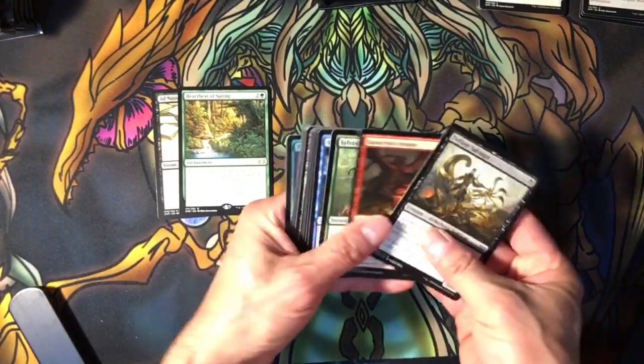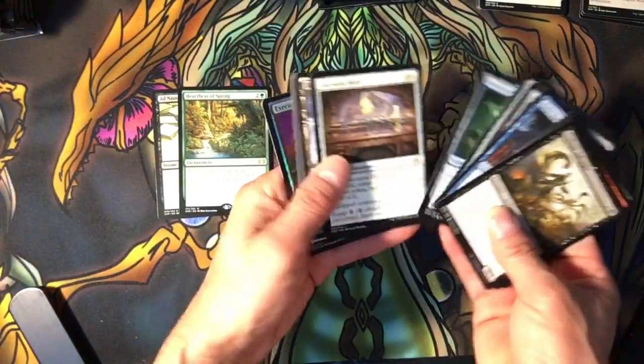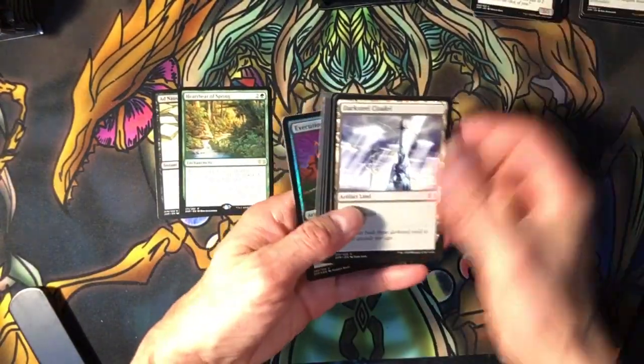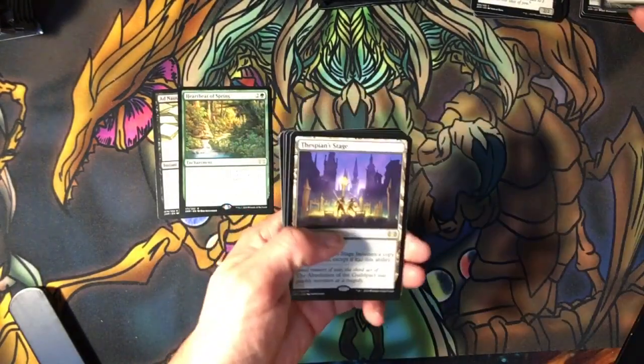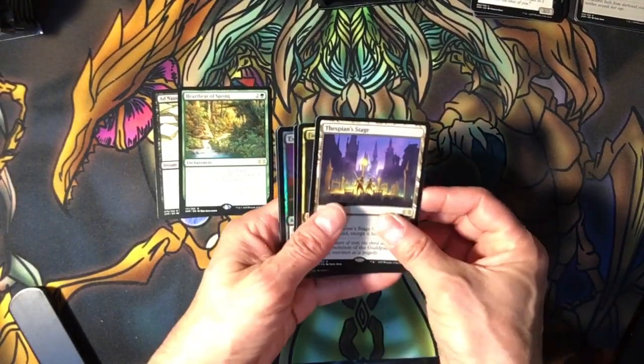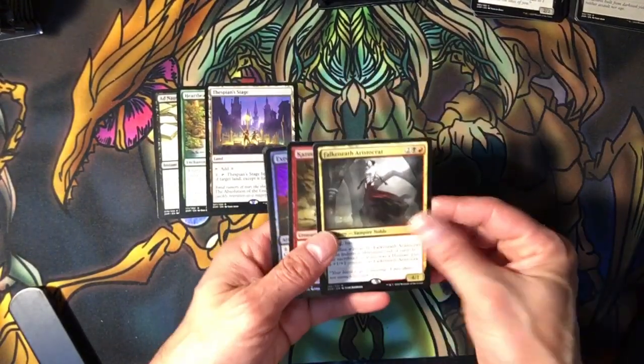Here's the second pack. We don't have all day here. We have a Dark Citadel — Darksteel, that is. And a Lightning Greaves. That's great. Alright, 13 Stage. Less than two bucks.